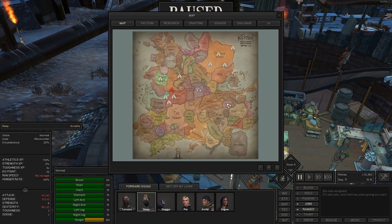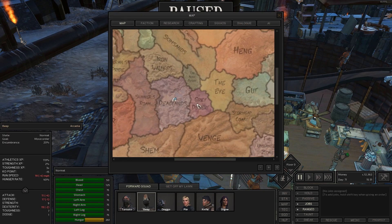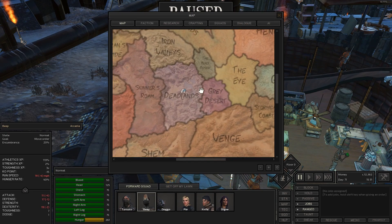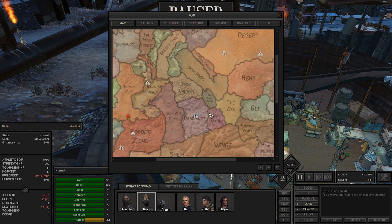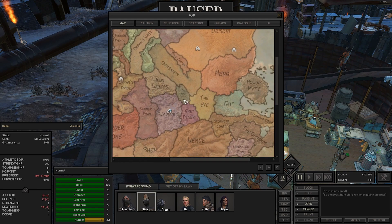I think the Great Desert is actually potentially a good spot to set up another forward operating base, mainly because it's so close to the Deadlands and I can probably keep people there and go back and forth. Eventually I want to make my way back up to the Great Desert and do stuff up there.